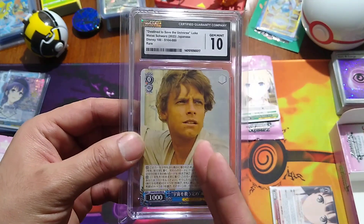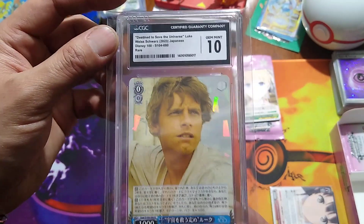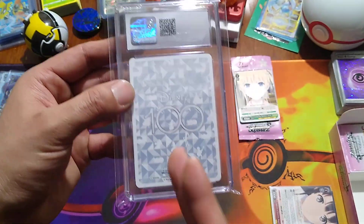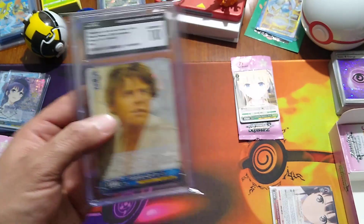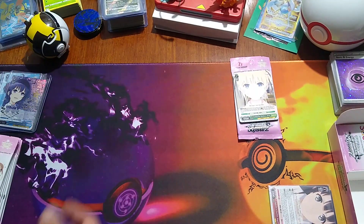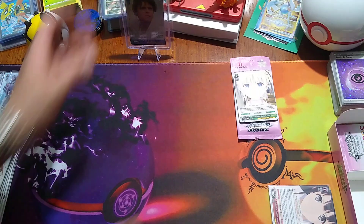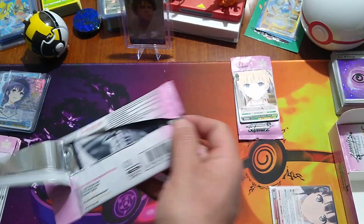For Star Wars, I have a gem mint 10 CGC graded Luke Skywalker. We have a very awesome backing — the Disney 100. With Weiss Schwarz, we have a booster box or two or three of Star Wars coming, and I'm really looking forward to that. That's gonna be awesome. Let's get on to pack two of Saekano.